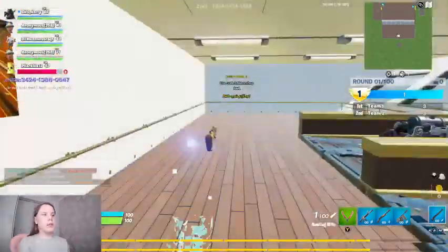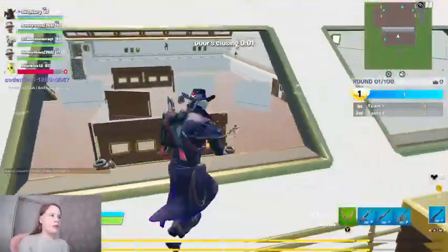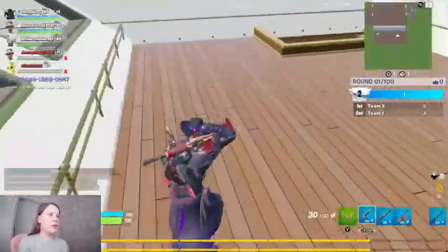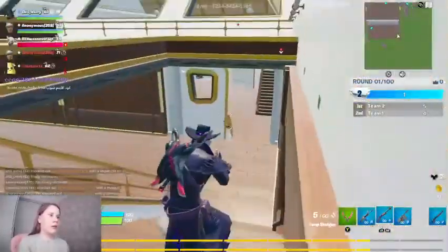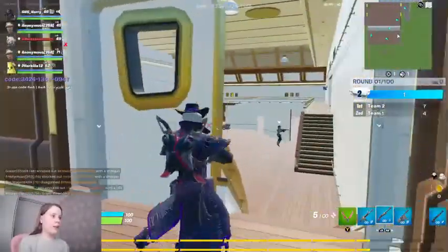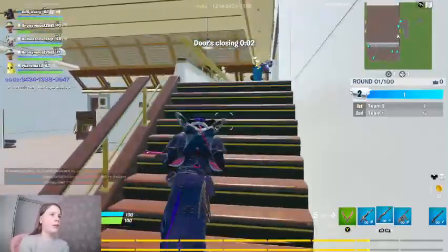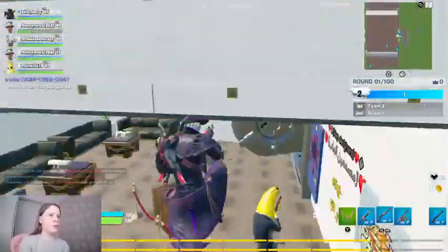I usually get the P90 first, because the P90 is kind of OP. And then I usually go for a gold pump or a Scar. And then once I've got all three of them, I might go for the RPG. That's kind of how I play here. But the P90 is like the best thing in it.